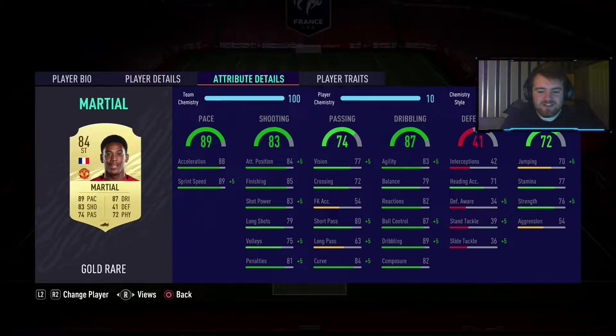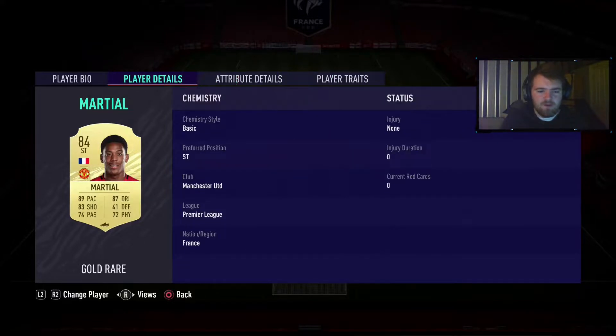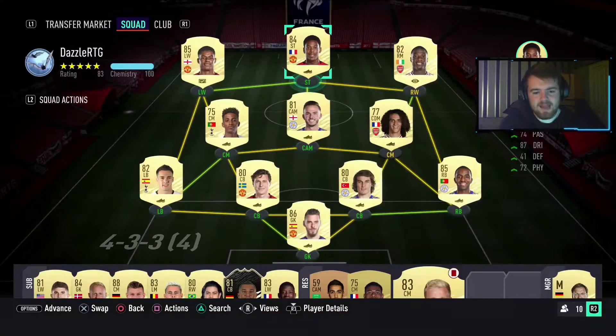83 agility, 79 balance, 82 reactions, 87 ball control, 89 in-game dribbling and 82 composure. Stamina at 77, strength at 76 — looking low on aggression but we'll see how that plays. Player traits: the flair, the finesse shot, the outside of the foot. He does have everything you need for a striker, just that four-star, three-star weak foot letting you down, but the four-star skills. Let's see how he is in-game.